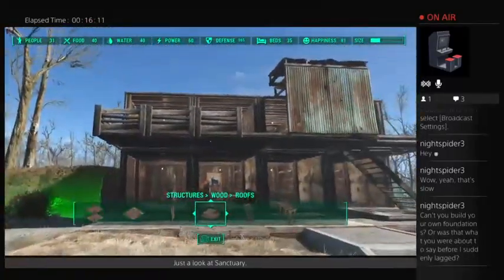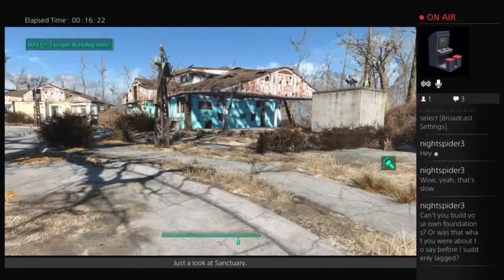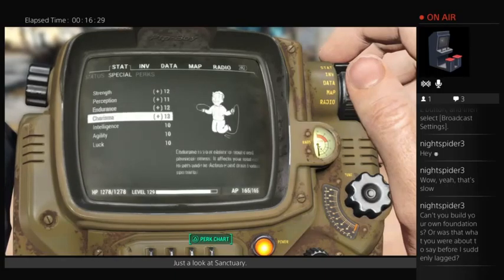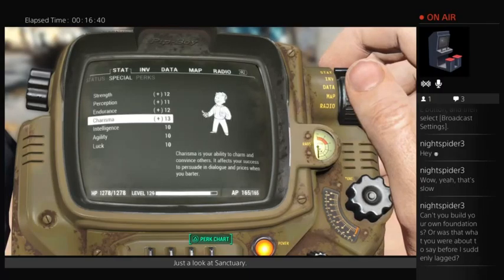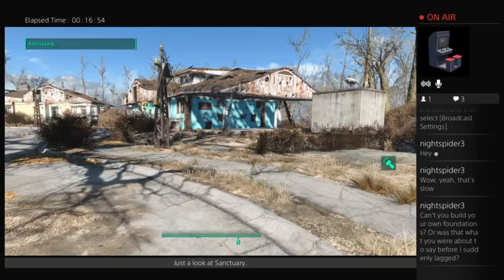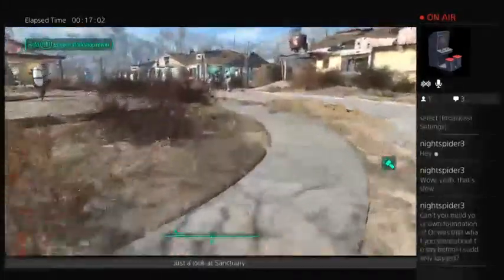Anyway, that's how to make a simple apartment block. As for settlers — you can have as many settlers as your charisma allows. The base is 10, so you can have 10 settlers per settlement plus your charisma. Right now my charisma is 3 because I'm wearing three items that give charisma. I'm going to boost my charisma as high as I can — this is how I got 31 settlers at Sanctuary.